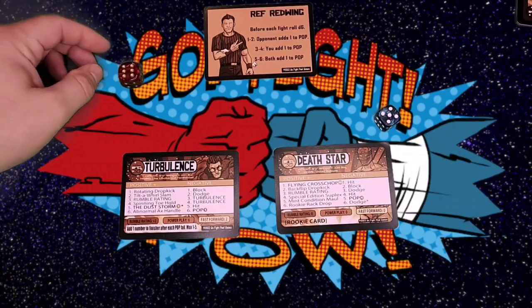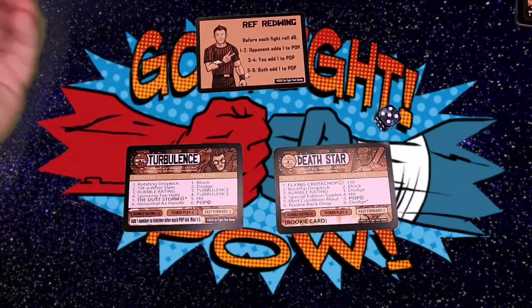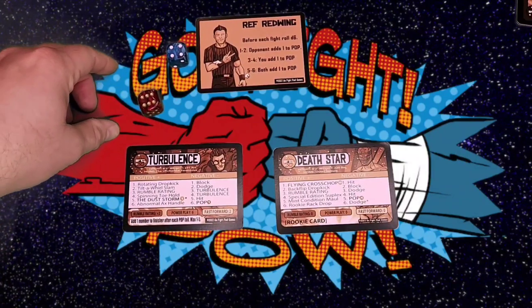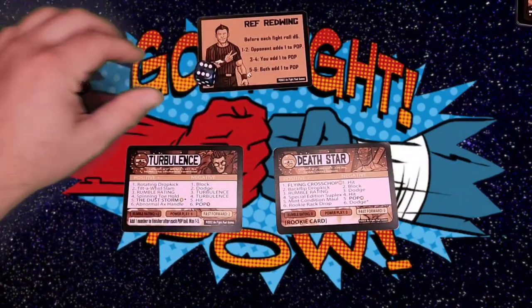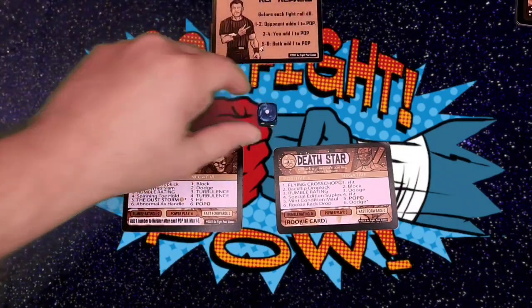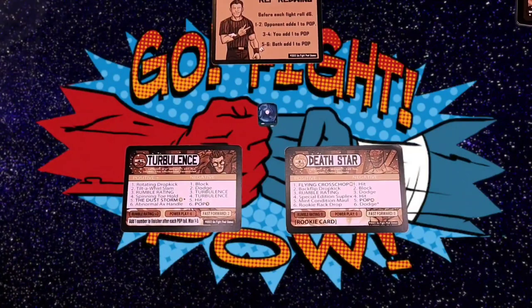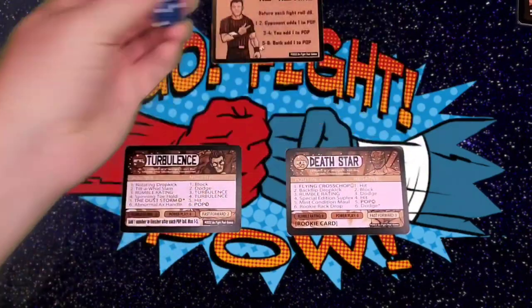Death Star rolls a five — a Mint Condition Maul — and that hits Turbulence with the pop. Turbulence needs to avoid rolling a one or a two, and he does, so he survives. That is a Special Edition Suplex by Death Star, and rolls a pop again — Turbulence avoids it with a six. Death Star goes for a Rookie Rack Drop — Turbulence blocks it. A Back Flip Dropkick — blocked again. Death Star hits his finisher, Flying Cross Chop, finisher rating of six, with a pop of one and two — and Turbulence avoids all necessary numbers. Death Star continues with a Rookie Rack Drop — blocked.